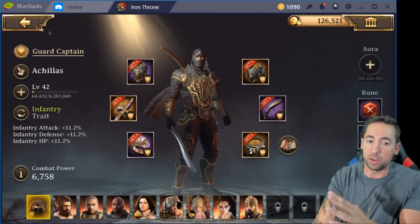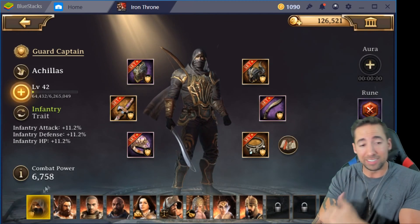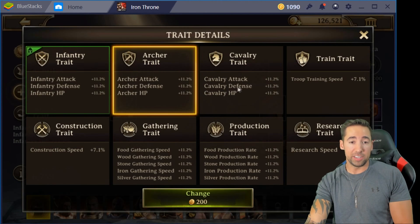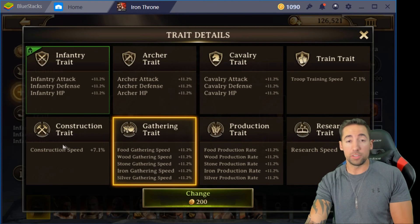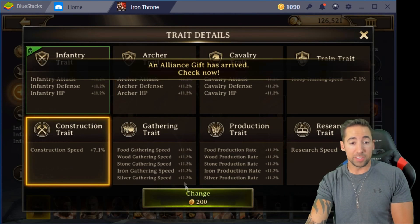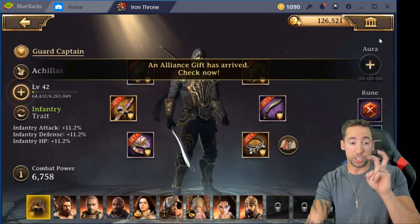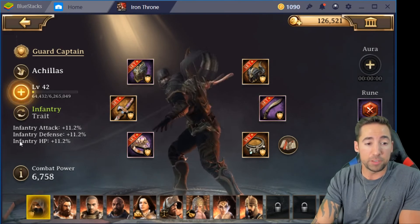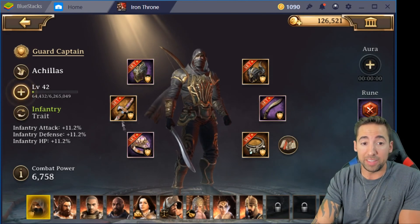Let me show y'all the reason why I say they're all the same — because there's a little thing called your trait right here. You can change their trait to whatever you want it to be. For example, my Achilles — my ninja — is set with infantry: infantry attack, infantry defense, infantry HP. He's also set with infantry gear.